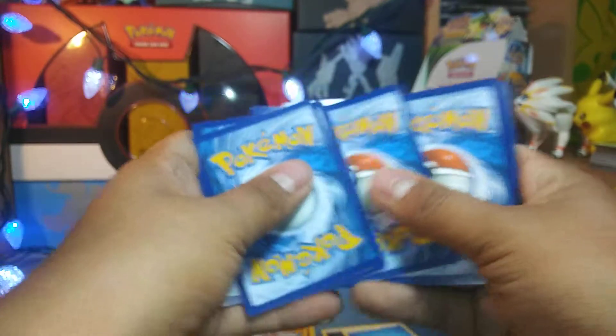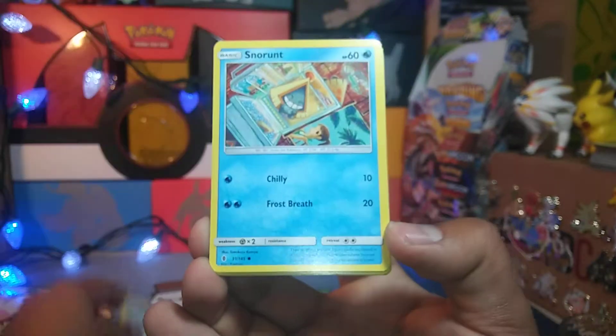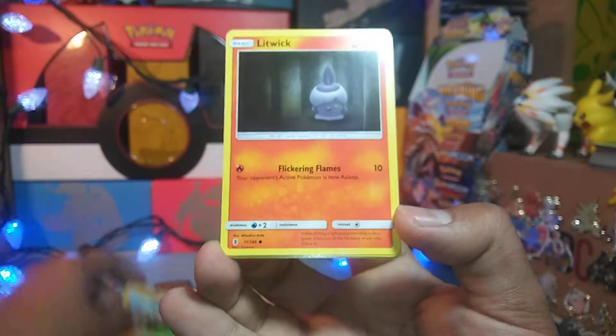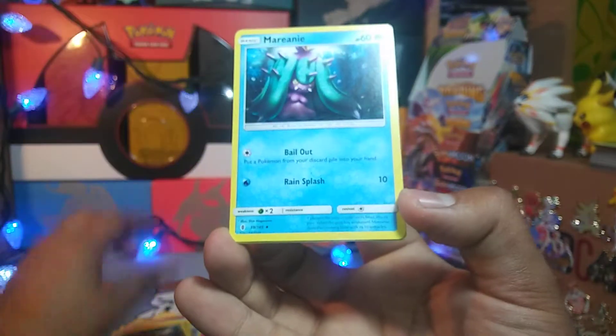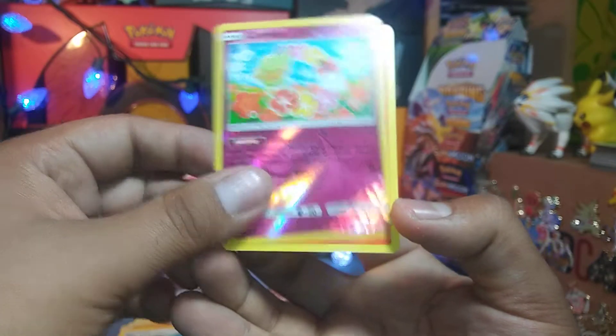Down to this last pack, let's see. Got a Water Energy and we have a Vanillite, Castform, Snorunt, Pancham, Litwick, Sableye, Marnie, Aqua Patch, a Comfey Reverse, wow, and a Turtonator.